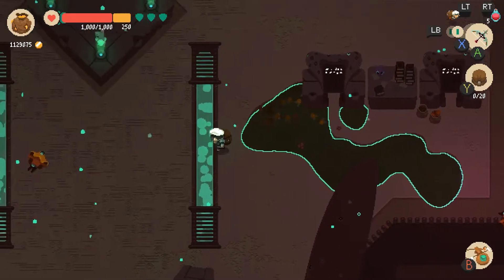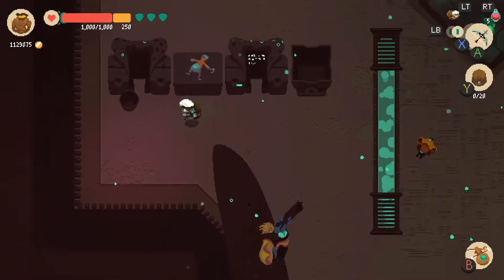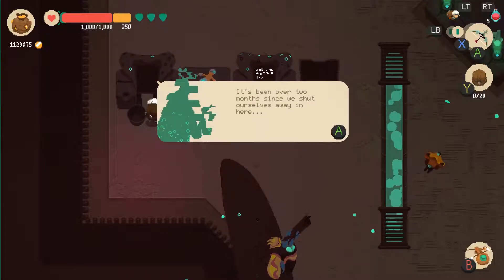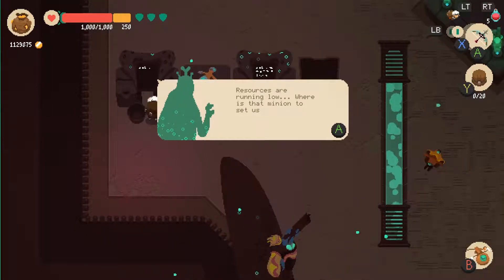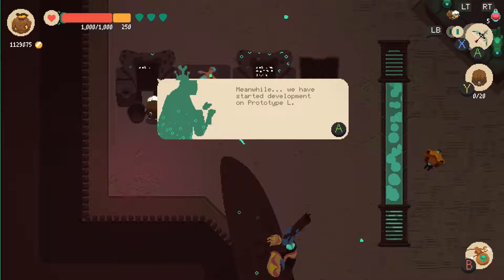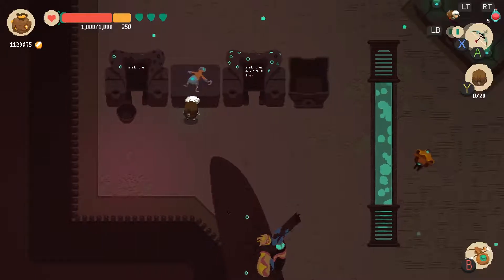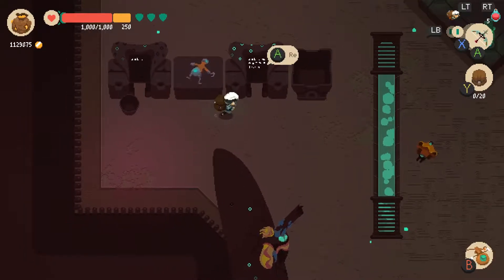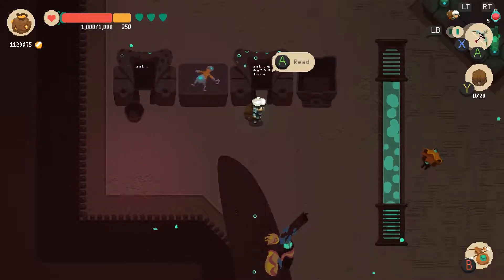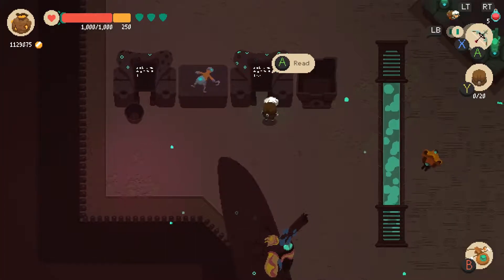I don't know what order these are supposed to be read in, so I'm gonna start on the left. 'It's been over two months since we shut ourselves away in here. Resources are running low. Where is that minion to set us free? Meanwhile, we have started development on Prototype L.' That looked kind of like this creature. So we got three different races of entities in here. Does this thing just show up on different planets? Like, is it teleporting around? Are these rooms not on this planet?